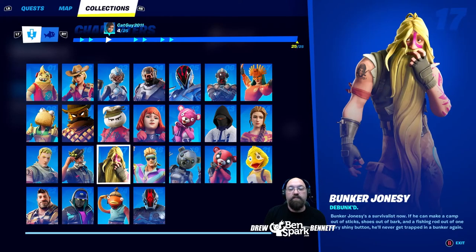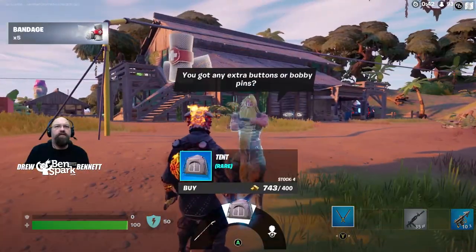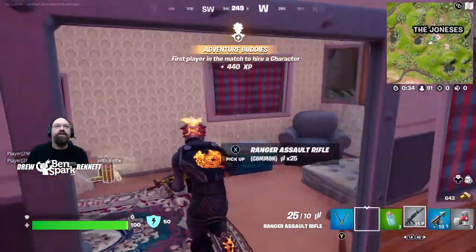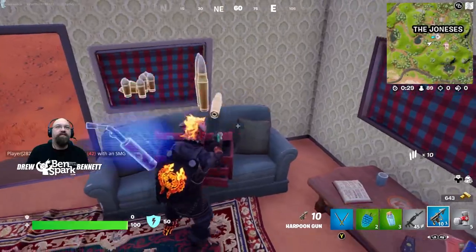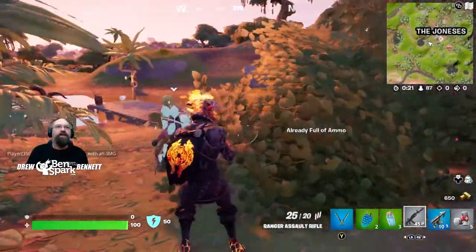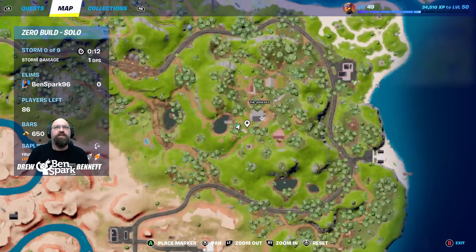Character number seventeen is Bunker Jonesy. Bunker Jonesy shows up every once in a while at the Joneses, just like Jonesy the First, Ludwig, and also Mullet Marauder. Bunker Jonesy is a survivalist now — if he can make a camp out of sticks, shoes, and bark, and a fishing rod out of one very shiny button, he'll never get trapped in a bunker again. Bunker Jonesy can be found near this RV. You can buy a fishing rod, a tent, or hire Bunker Jonesy to help you out. He's usually right around this area on the map.